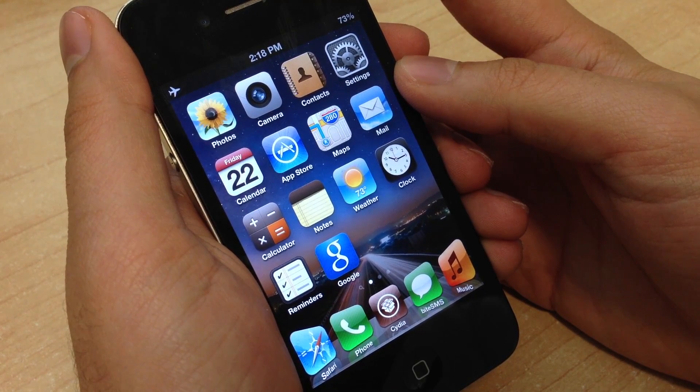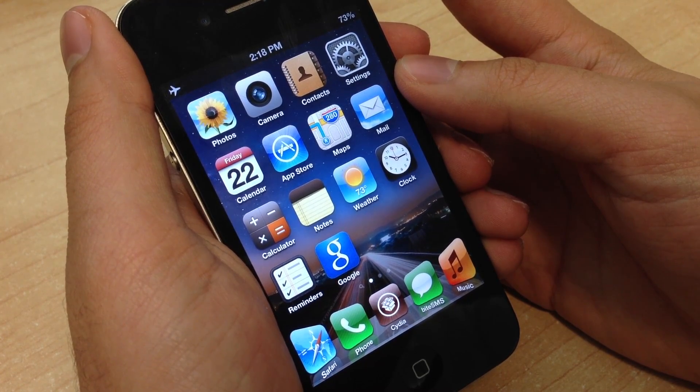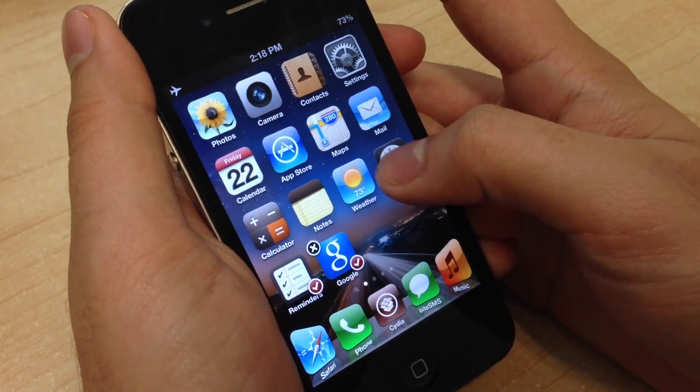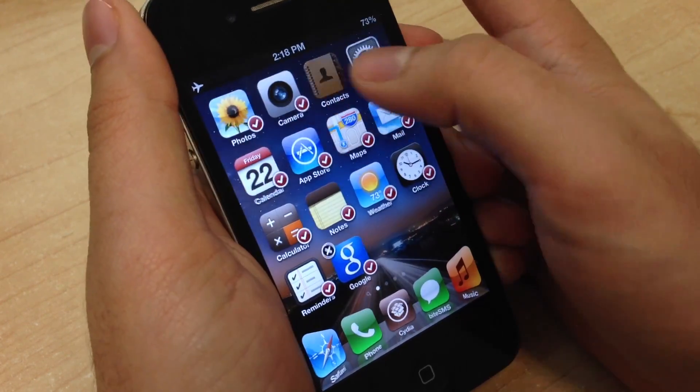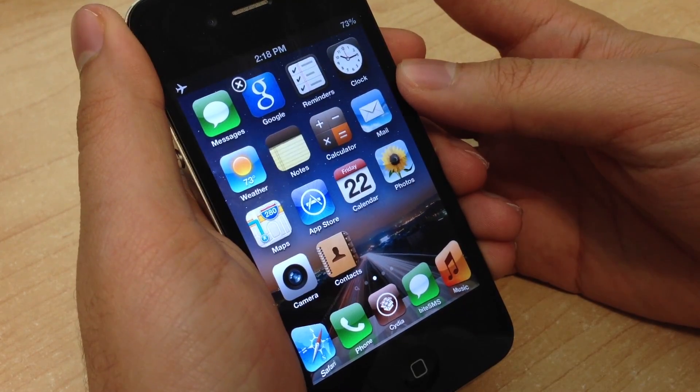This is especially helpful if you're setting up a new iPhone and all of your apps got synced over and are completely disorganized. Rather than spend like 40 hours moving each icon one by one, just hold down one of the icons to enter wiggle mode, tap all of the icons that you want to move, swipe over to the destination screen, and press the home button.